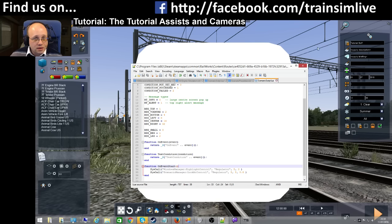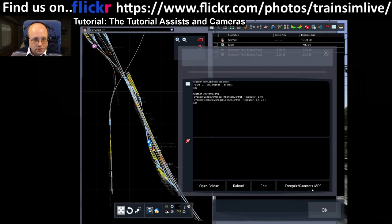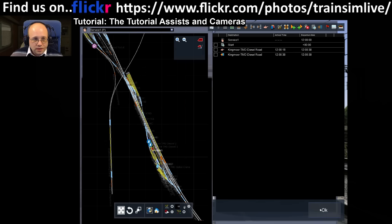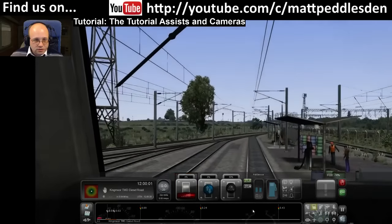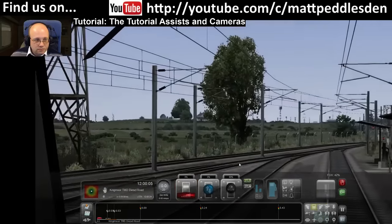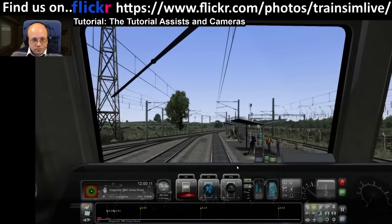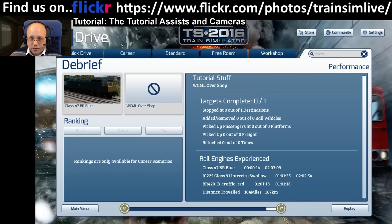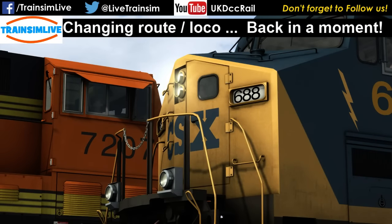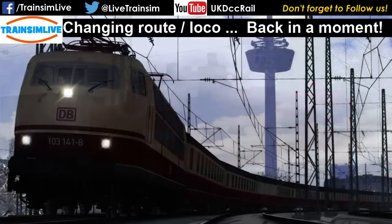It starts looking at something. Of course - I've got Track IR on, so that's not going to help at all. Let me come out of the game and turn Track IR off, because the look control just doesn't work if you've got Track IR on. Strangely enough - well, it's not strange at all, it's pretty much exactly the right thing.